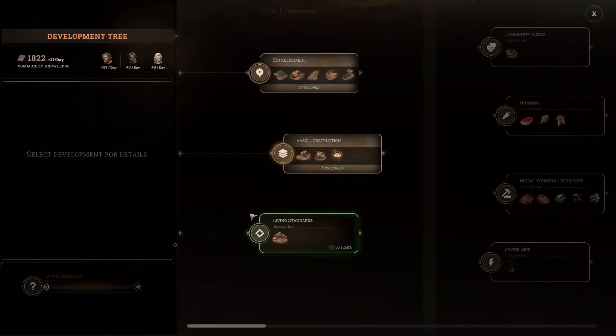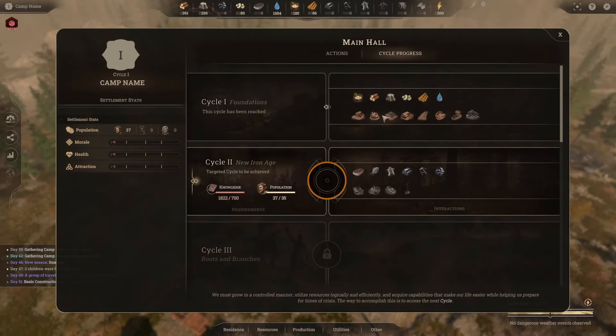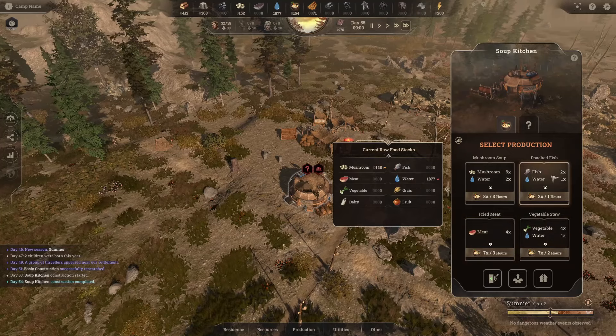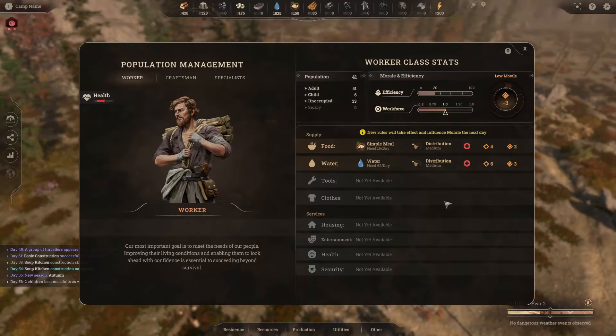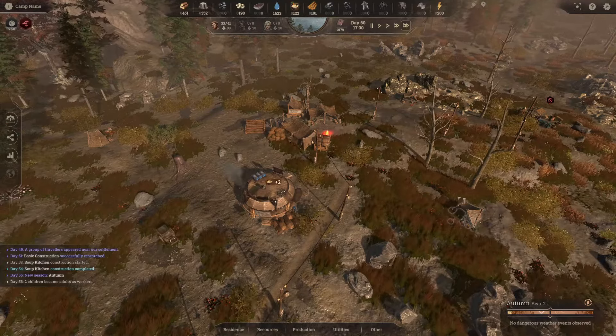Development done. I can go back in and look at living standards — though it's expensive, and you apparently need all previous research completed. Now we need to build a soup kitchen, which comes under production. Select the resource — you can choose fried meat, veg stew, poached fish, or six mushrooms and two water. You get eight lots every three hours. With one worker we get seven per day. I've put ration distribution from low to medium, since low distribution increases the chance of sickness. Tutorial step six complete — we are providing simple meals for people.